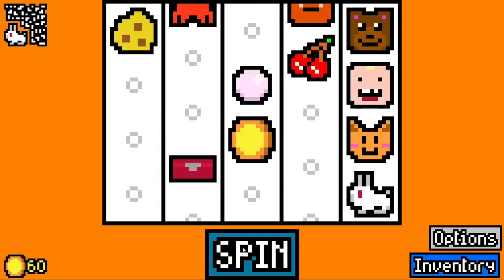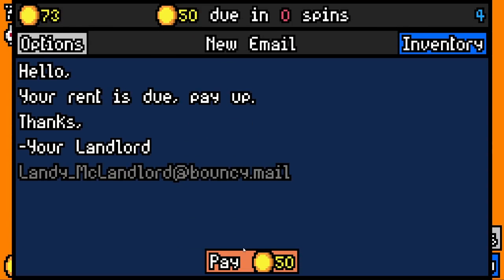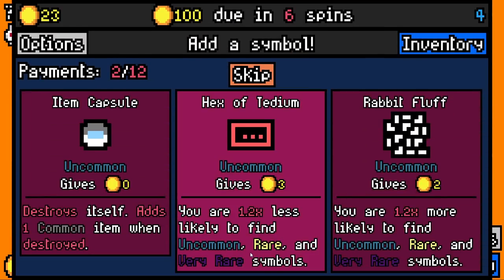I'm going to add a crab, because I like crabs. That's all I have to say. We need this rabbit to add some rabbit fluff. We pay 50 with 20 spare. There is rabbit fluff. There is tedium.